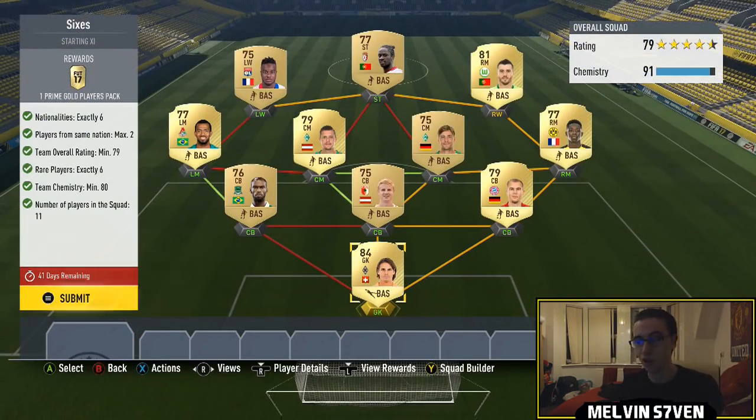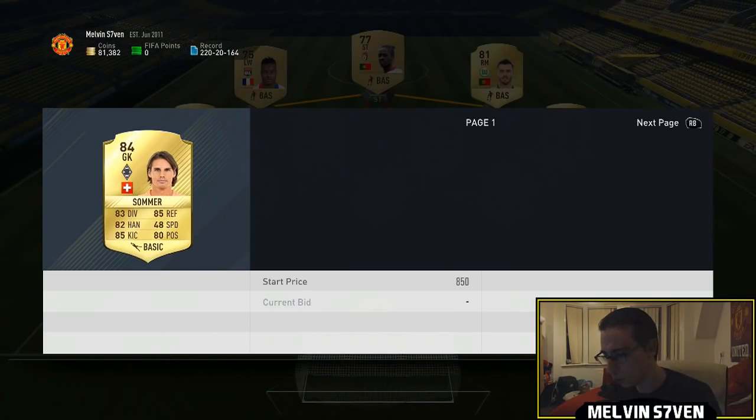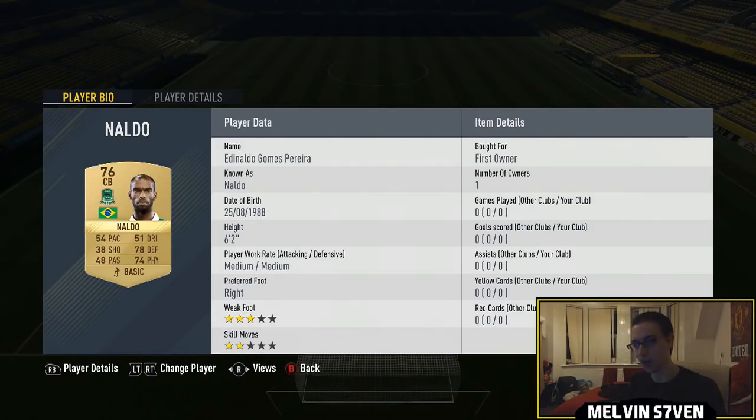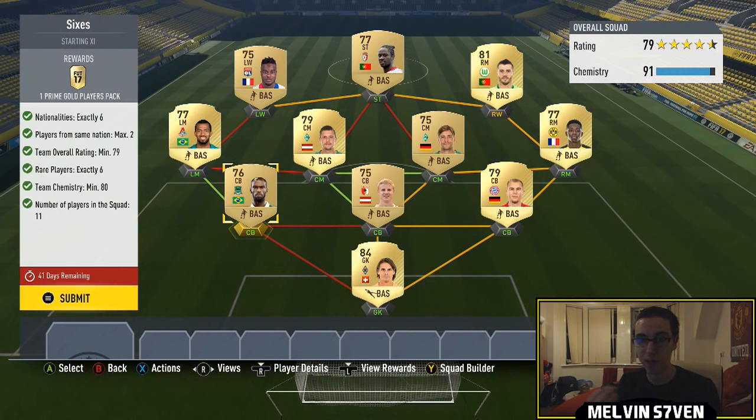On to the Sixes - this was a little bit more difficult. You need 80 chemistry, exactly six rare players, no more no less, a minimum team rating of 79, six nationalities, and only two players from the same nationality. The goalkeeper is an 84-rated player who goes for under a thousand coins, so he was ideal. I've got a Bundesliga theme - even without loyalty bonus if you build this exactly you'd get 81 chemistry. I've got a Russian league center back, Naldo, and he connects with another Russian league player, Mikan, on the left - a strong link, very cheap.